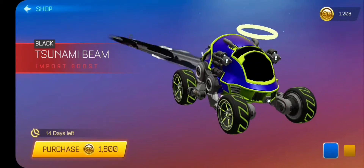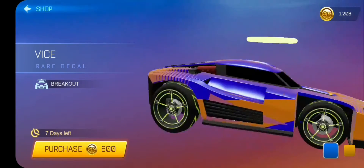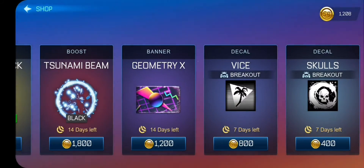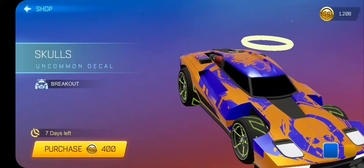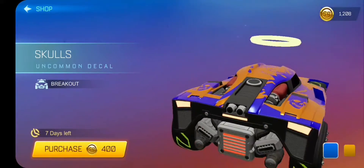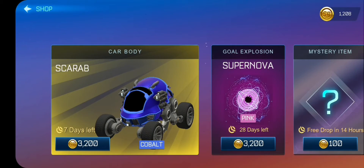We got Geometry X banner, Vice Breakout looking good, and we got Skulls Breakout decal looking good as well. That's it for the shop. If you're new to the channel, don't forget to subscribe and like.